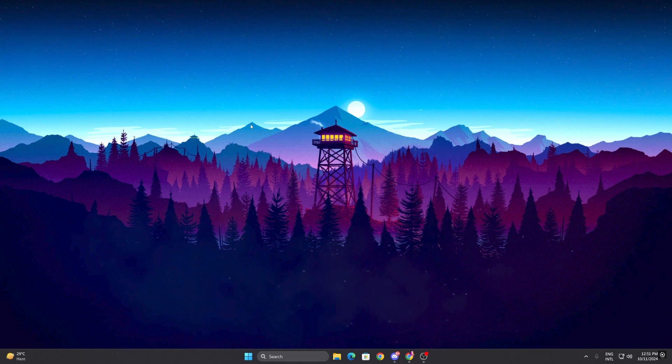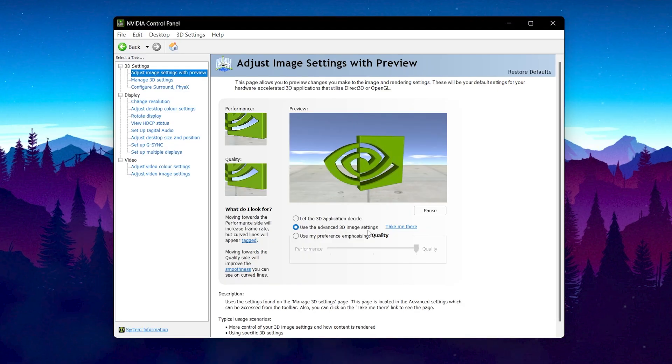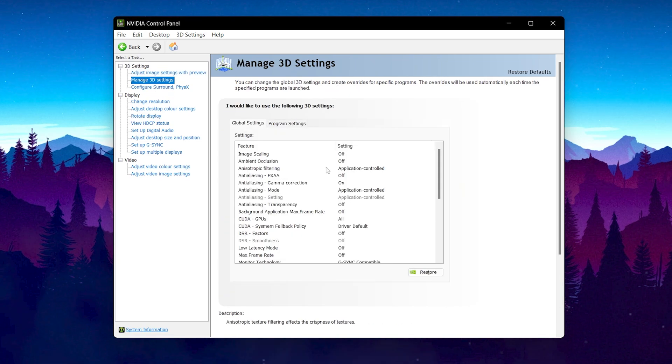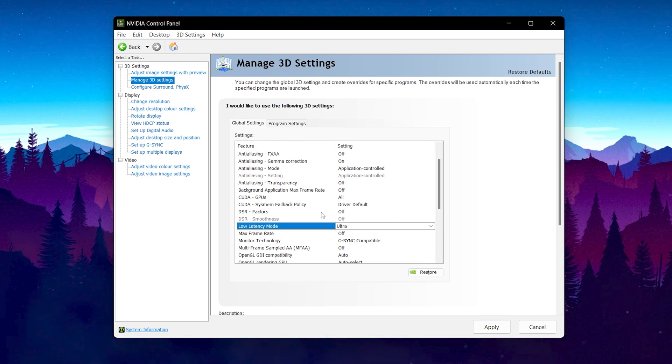Now let's optimize our NVIDIA control panel settings. Right-click on your desktop and open the NVIDIA control panel. Go to 'use the advanced 3D settings' to enable the many 3D settings. Then go to Manage 3D settings and follow every setting: image scaling off, ambient occlusion off, anisotropic filtering set to application control, anti-aliasing FXAA off, gamma correction on, anisotropic filtering mode set to application control, anisotropic filtering off, background application max frame rate off, CUDA GPUs set to all, CUDA GPUs memory fallback policy set to driver default, DSR factor off. For low latency mode, click the dropdown and set it to Ultra for the lowest latency in Fortnite or any other game. Max frame rate off, monitor technology G-Sync compatible.